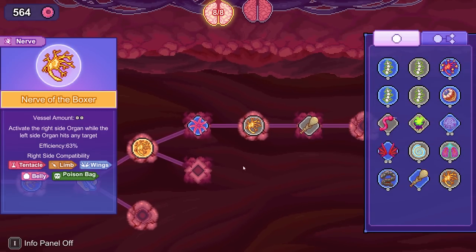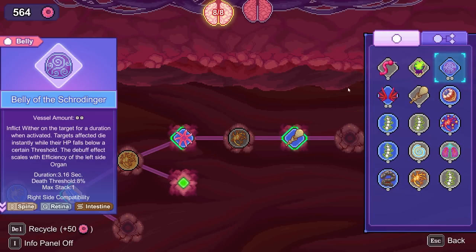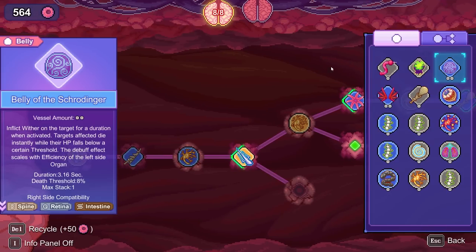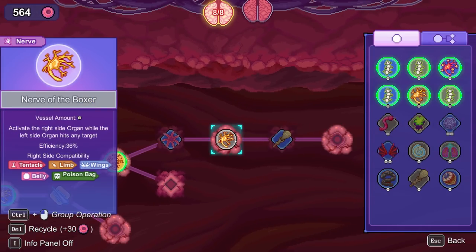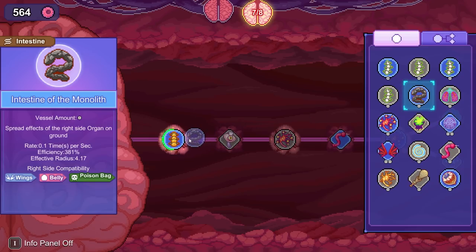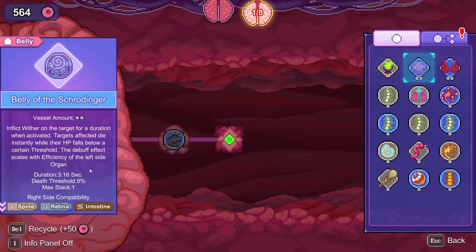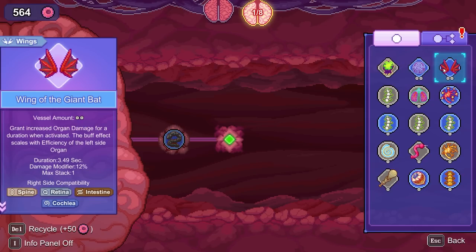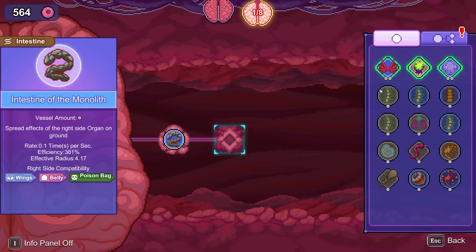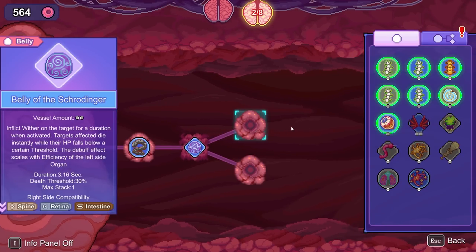Compatibility is kind of eh. So let's do that. Unfortunately, brain capacity is kind of iffy. Let's just put this here — unless we have something better. There's the Belly of the Schrodinger. I want that on my next thing instead. I don't have anything better here. We want to instead do — blue intestine on the ground. Do we want poison? Back stack is infinite, damage over time to the target when activated, duration is 2.8. Versus belly, duration is 3.16. I'm going to do belly.